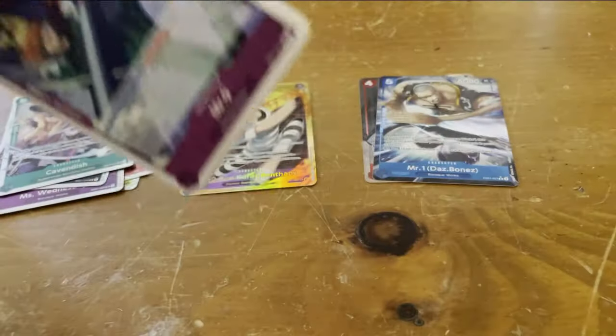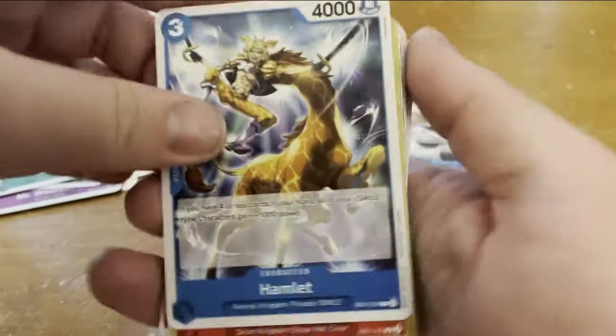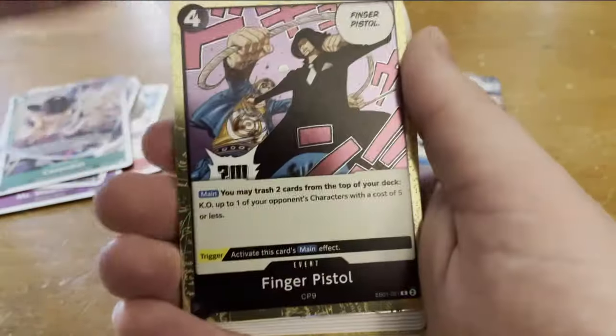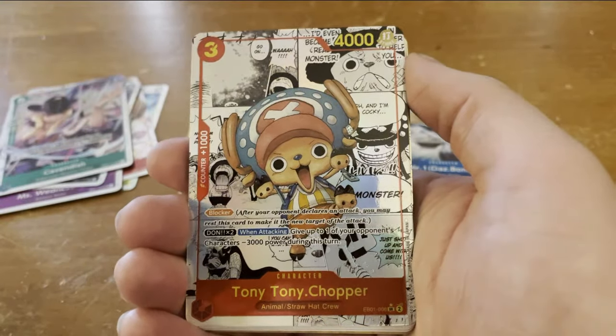My number one want — out of this set — is probably Kuros, and then Brook outside of the leaders. But Hanyabal would be cool too. Oh, and — we got a manga rare 2020 Chopper! Holy hell, oh my God!